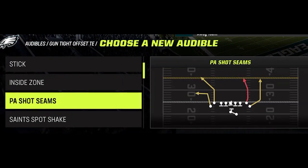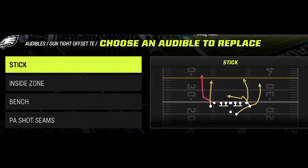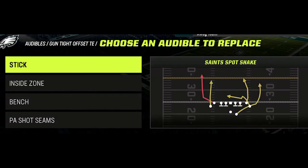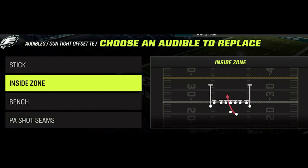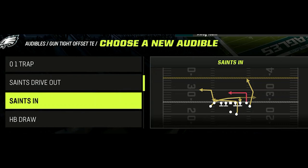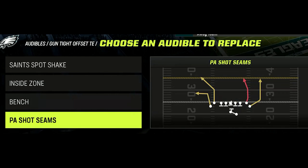After that, I'm going to set this offense up like I do my Gunstack Wide Flex audibles. The first play I'm going to replace is the Saint Spot Shake, as the wheel route in this play gets open against any defense the exact same way it does with the Drive Age wheel play. After that, I'm going to keep the inside zone as my one run play, but sometimes I use the L1 trap here as well. Then I replace the bench play with the Saints In, as this is the best man-beating play in this formation. And last but not least, I also have the PA Shot Seams, which is going to be a one-play touchdown against just about every single defense in the game.